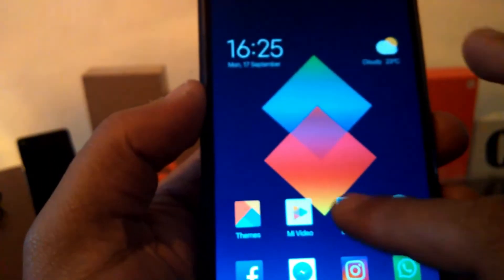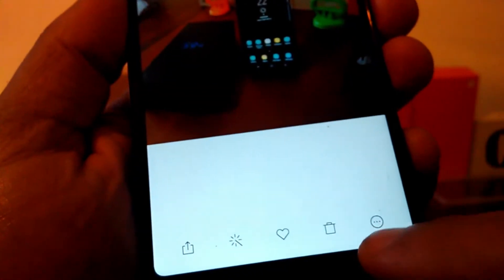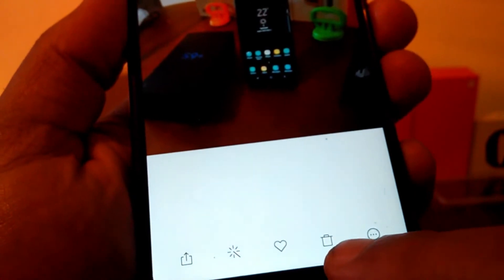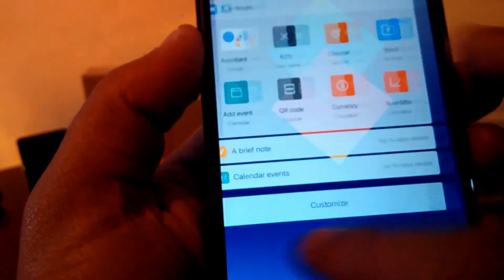Also in this version, when editing photos, you don't have the text labels to choose favorites, edit, or other options — you just have icons.